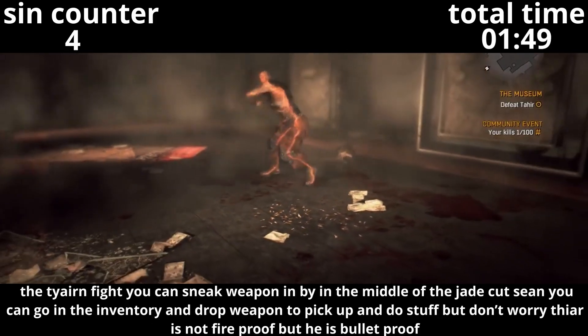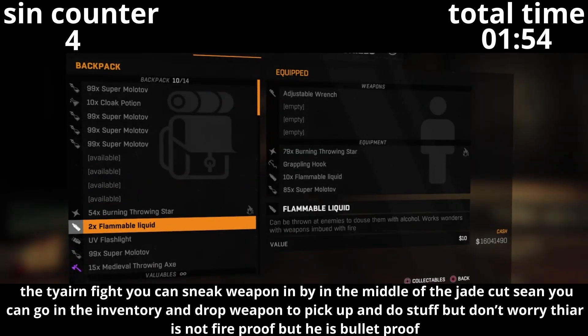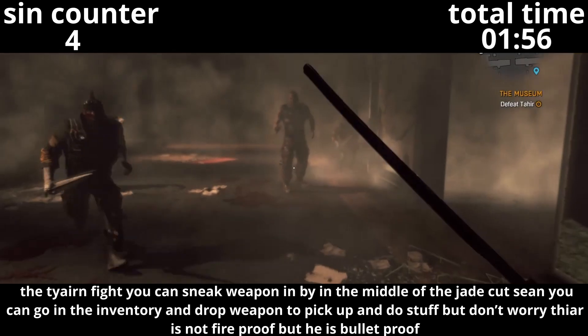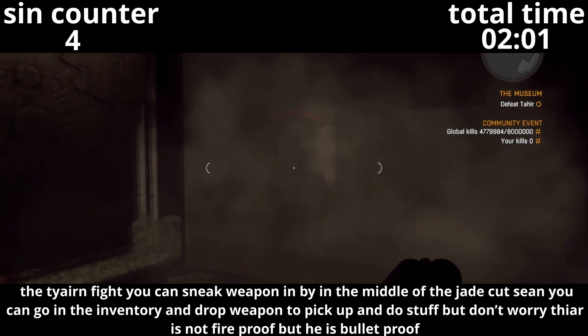The Taheen fight — you could sneak weapons in. By the middle of the Jade cutscene, you can go into your inventory and drop weapons to pick up and do stuff after. But don't worry, Taheen's not fireproof — but he is bulletproof. It's very strange.